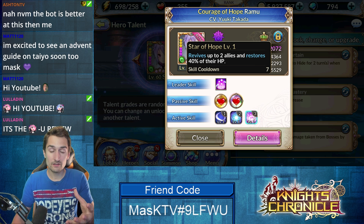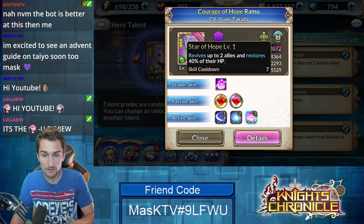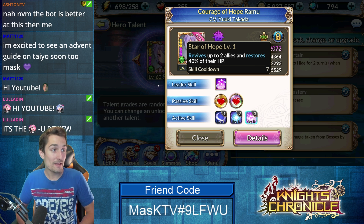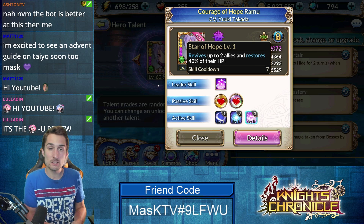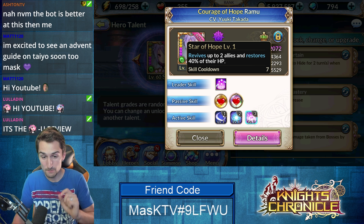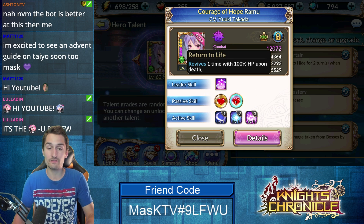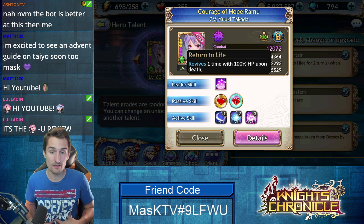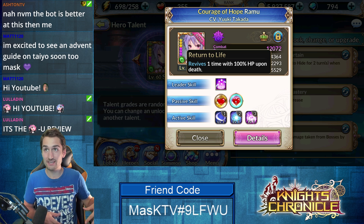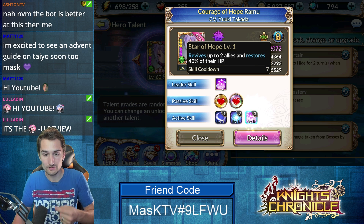And her third skill, Star of Hope, at level 1 revives two allies and restores their HP by 40%. But if you max this out, it becomes a 70% HP heal after the revive and actually revives three allies. That can be pretty clutch, considering Ramu's level 60 passive is that she self-revives one time with 100% HP upon death — so she's most likely always going to be the last one alive and can bring three people back.